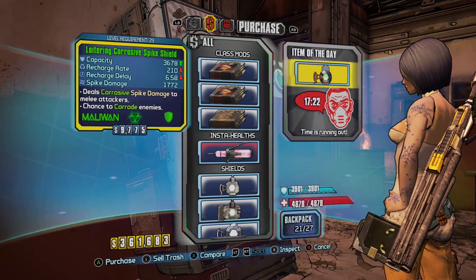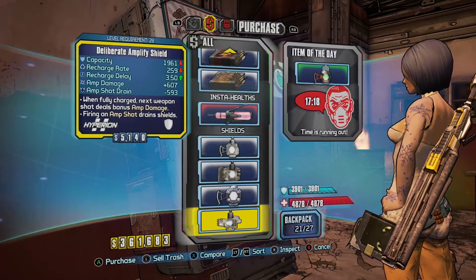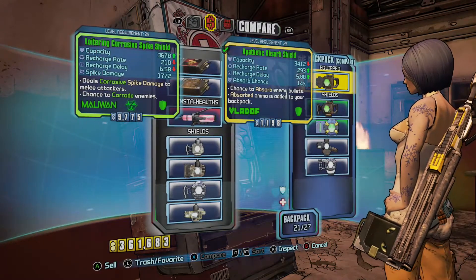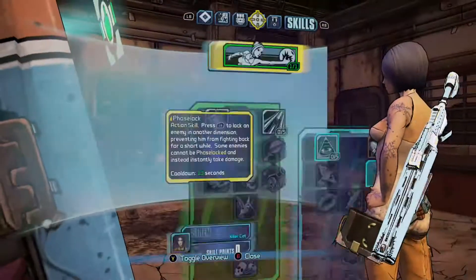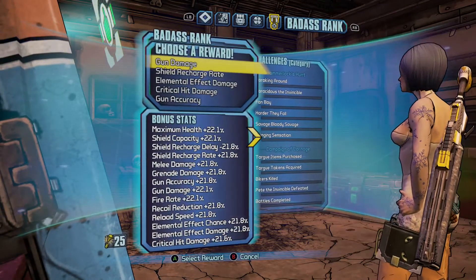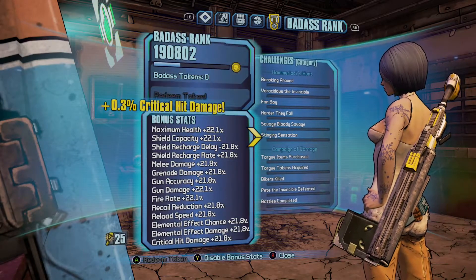Any decent shields? Yep. Let's just compare that to mine. I'm gonna take that, put it on. It's a badass token. What do we need? Okay, local head damage. Lovely.